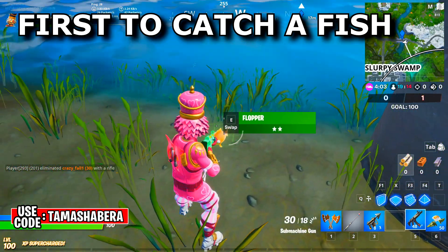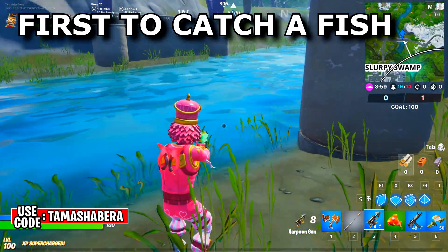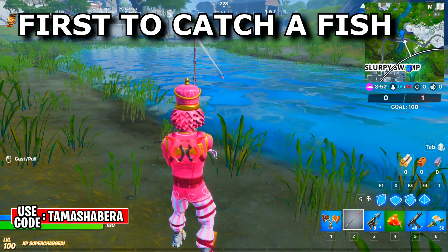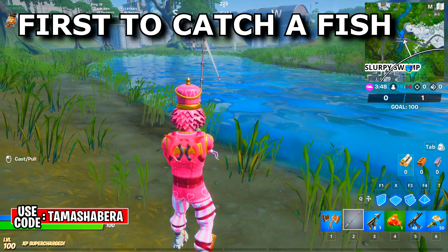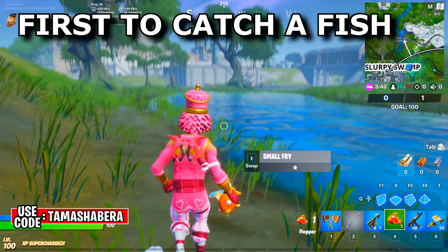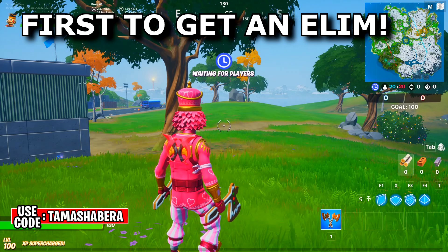That's how you complete the challenge. Come in team rumble, land in the enemy territory, and you can even get your first kill. If you don't see any fish, drop your fishing rod right here, wait a couple seconds, and you'll be able to see the rod go — boom, there you have it, a small fry. Super easy, that's how you complete the fishing challenge.